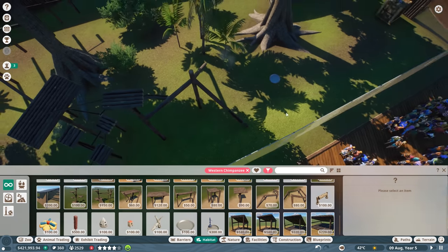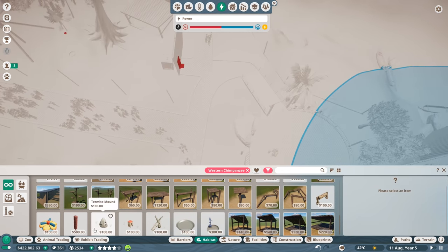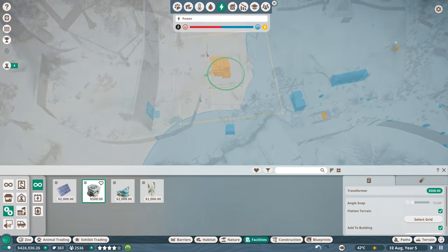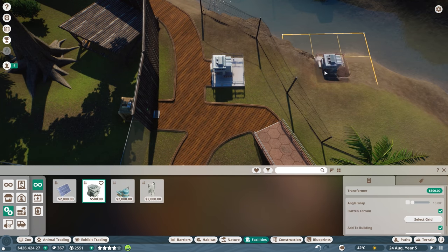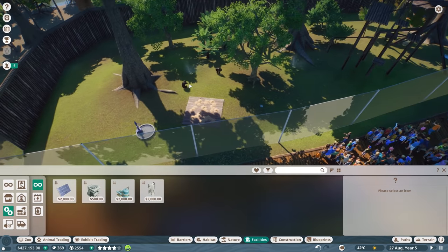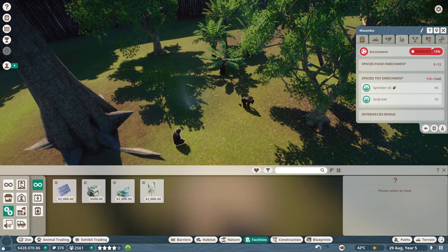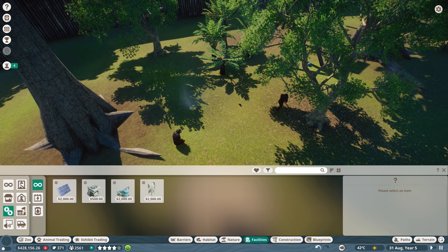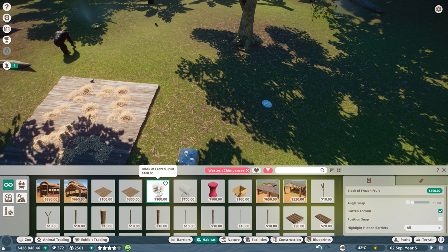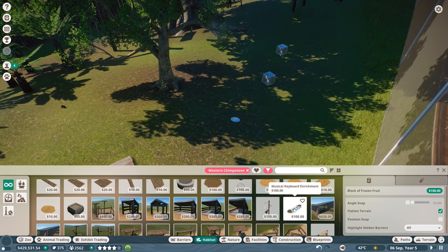Let's get a block of frozen fruit and a ball. There's a sprinkler - let's get sprinklers and put them around. Is this powered? I don't think it is. Let's go to facilities, utilities, transformer - I'll place one down right here. We should be good to go now. Is it powered? I think so. They're playing around the sprinklers - enrichment is at 13 percent. Species toy enrichment has gone up. Let's get them that frozen block of food. It's called block of frozen food - bobbing enrichment. And a musical keyboard - that seems pretty cool.